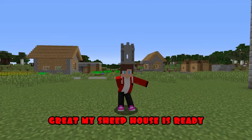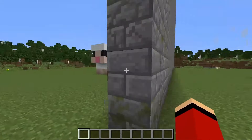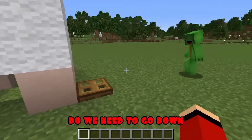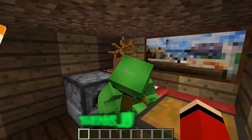Great. My sheep house is ready. I wonder how Mikey's doing. Wow, Mikey, what a wonderful house. Do we need to go down? Of course, JJ. Wow, it's very nice here. Thanks, JJ. Show me what happened to you. Follow me. Wow, JJ. Your house is beautiful. Thanks, Mikey.